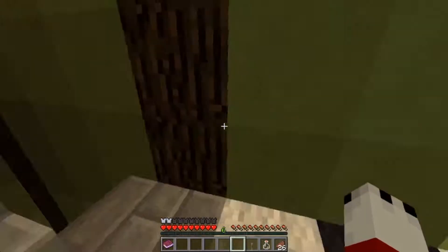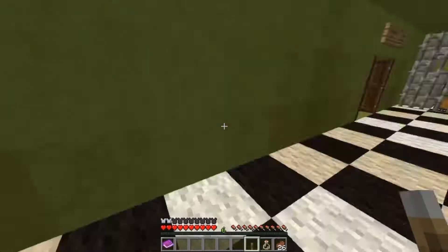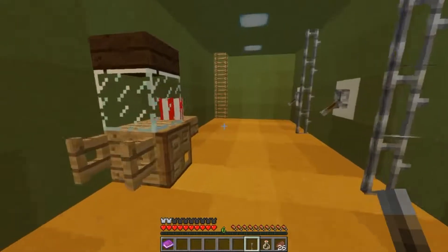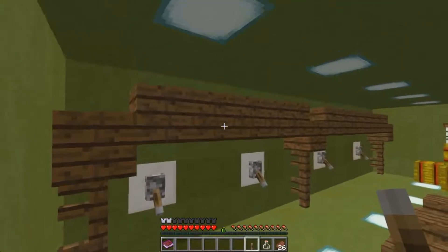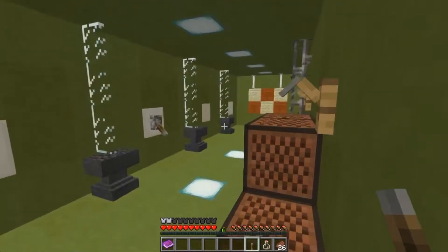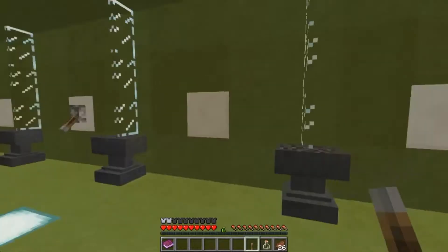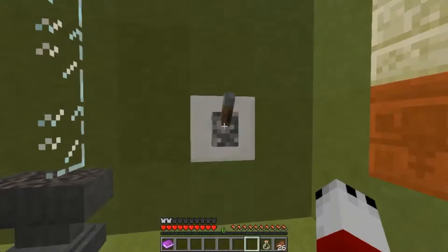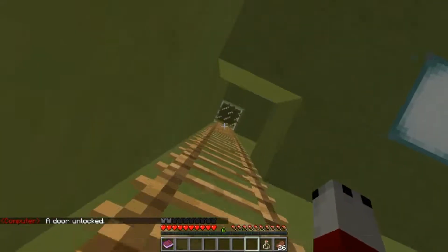Oh there's two chests. A ton of cobwebs — a lever, a ton of paper. Well like seven paper, that doesn't mean anything. 50 cobwebs — what the hell am I going to do with that? Good lordy. There's a chest right there, and a chest right here. Why can't I open that one? I want to open the chest right here. Alright cool, I guess we got a new lever. This one is going to be placed on quartz blocks.